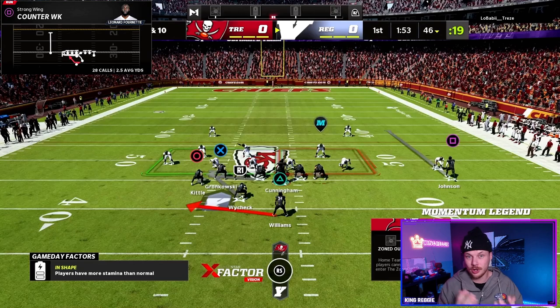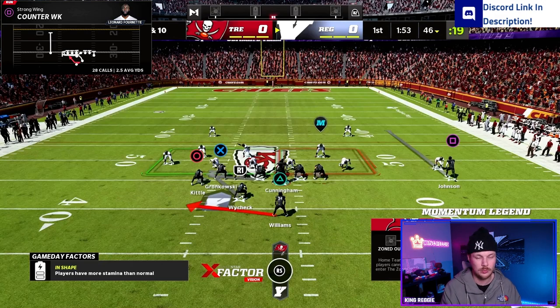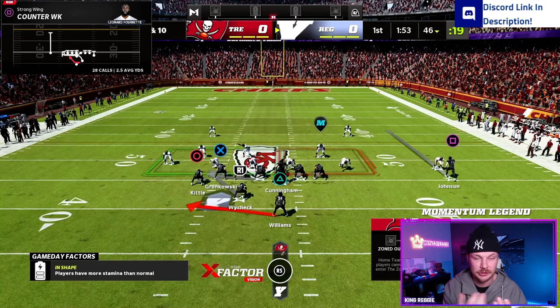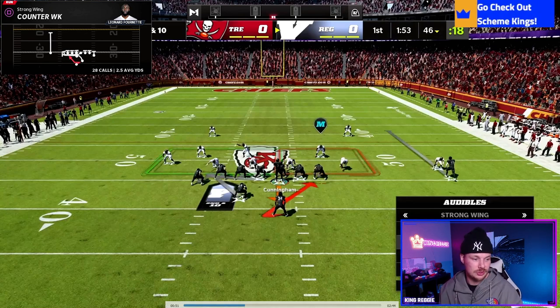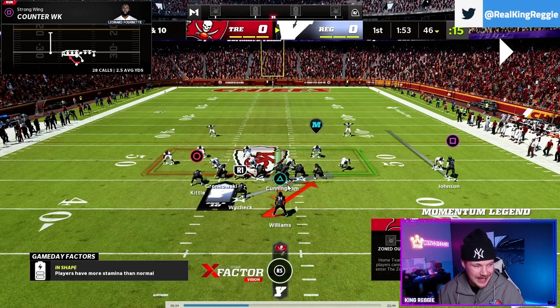The main counter off power is Counter Weak — this is what the play was developed for. We use counter when the defense is overloading the play side. If they have six players on the play side and only three in the box on the other side of center, they're overplaying to stop our power and toss. Keep Counter Weak in your audibles so that when you see them overloading, you can audible to it and take advantage of the numbers.